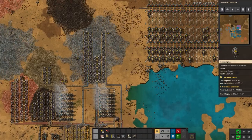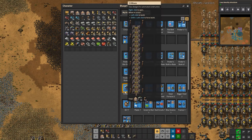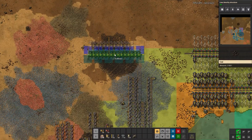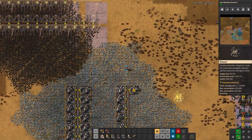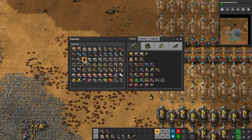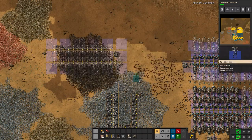Meanwhile bots are still working on power. We should connect coal to the steam engines now. This patch isn't quite long enough but that's okay — we'll do one there, one there, and have the bots help do a lot of the work. Let's add another roboport — doesn't help if I place my power pole over it. We'll add one more over here so it's in range, then connect it up to power.